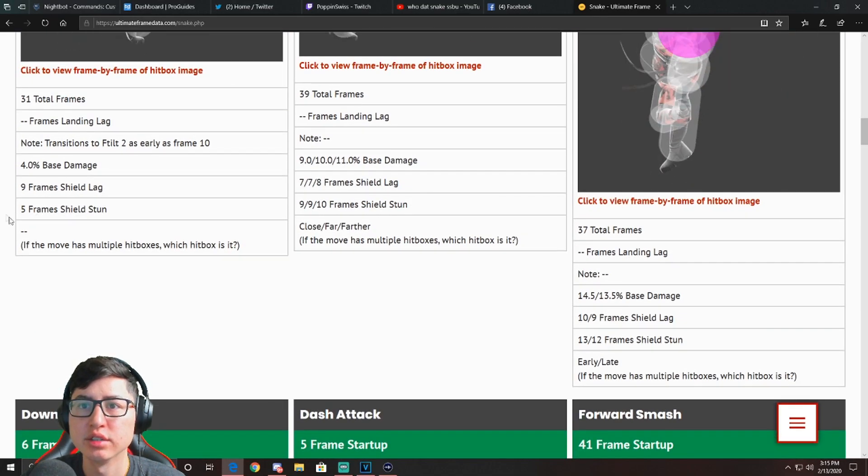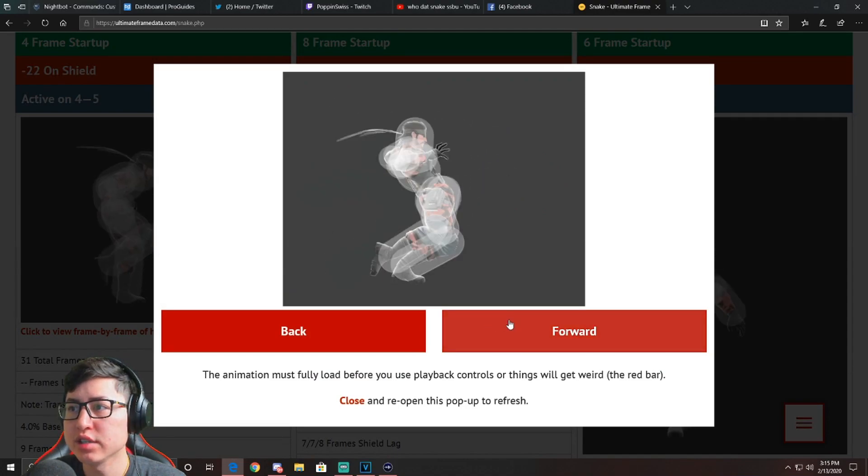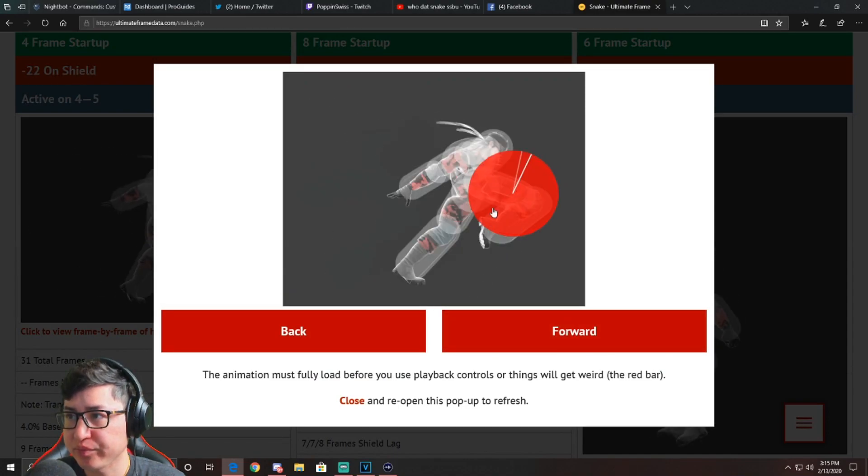It has nine frames of shield lag and five frames of shield stun. The hitbox covers pretty much his leg — it doesn't cover above Snake or behind Snake, just in front of him. It covers a good amount of range, a little bit above him and all around the leg, but it doesn't have a disjoint, so definitely keep that in mind.